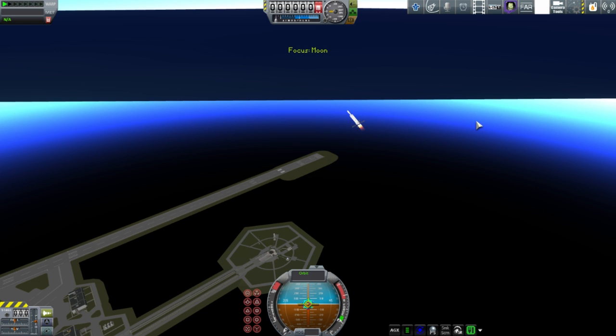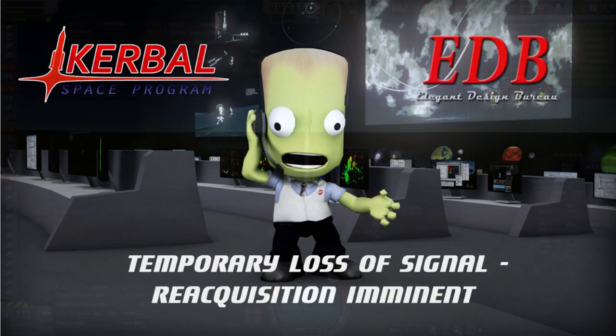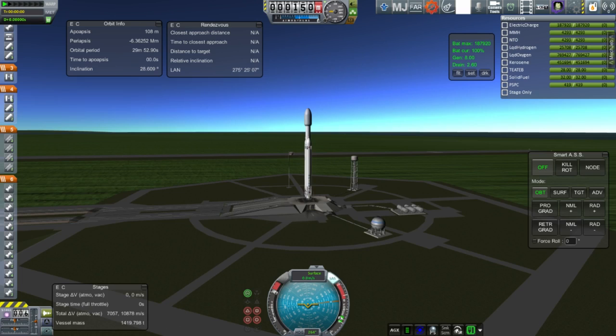That does not look like a safe KSC to launch things from — it's frozen. I didn't even do anything special to destroy the planet. You'd think you'd have to come up with some fancy little contraption or something. Anyway, we eventually restarted and got Falcon Heavy on the launch pad.